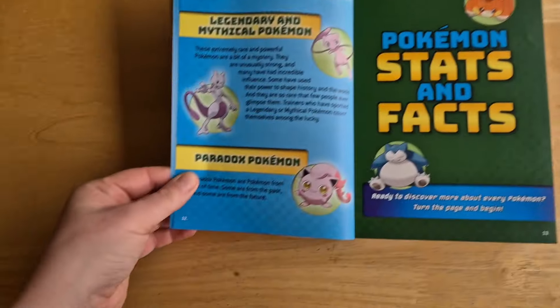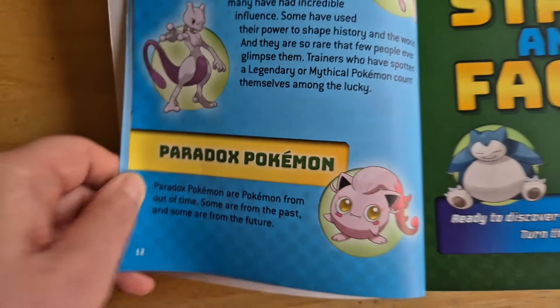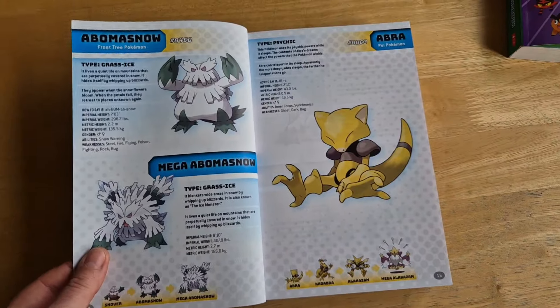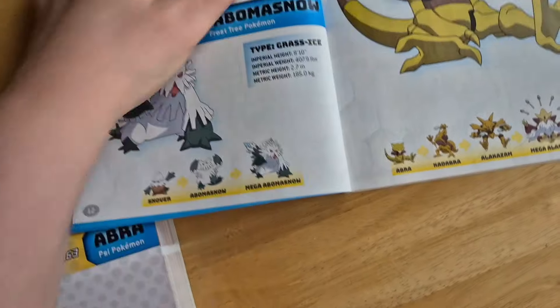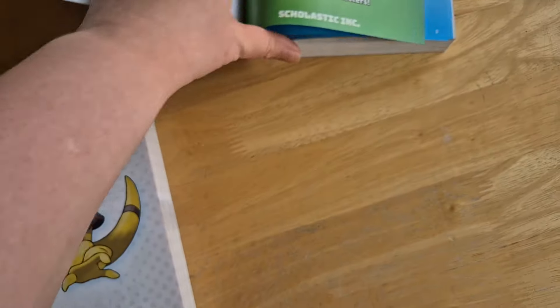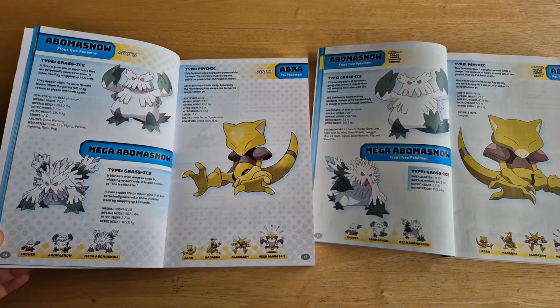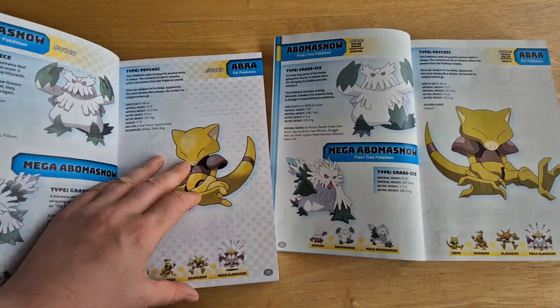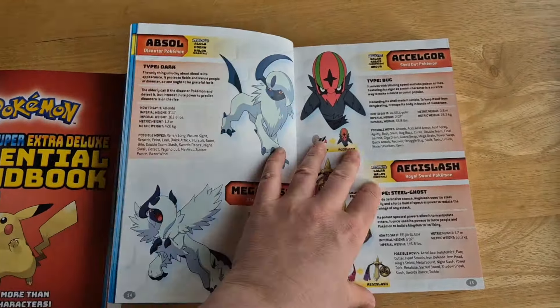Paradox Pokémon aren't mentioned in the old book — you go straight in. In the new one there's a definition: Paradox Pokémon are Pokémon from out of time, some from the past and some from the future. Then we've got Pokémon stats and facts, which start the same as the old book, though they've moved the Abra around — it was facing one way and is now facing another. It's all in alphabetical order.